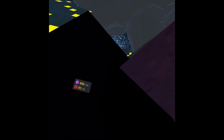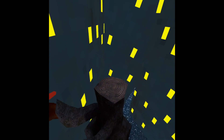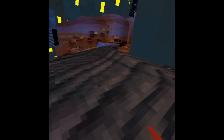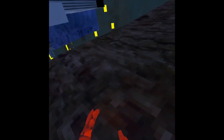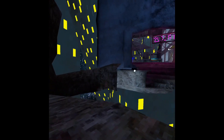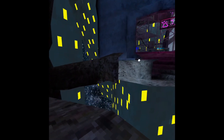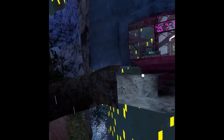Then you want to climb up here and then you want to jump to the stump, then jump right here and then the forest. The forest should load and the city should load. Once you have that loaded you're gonna jump here.